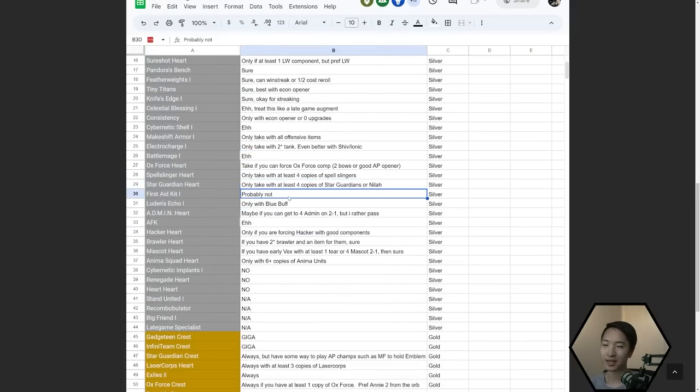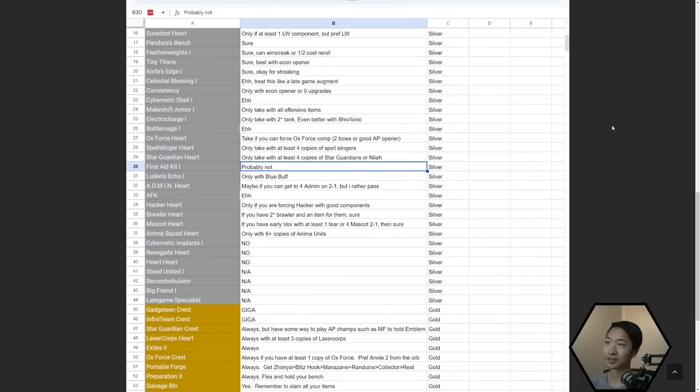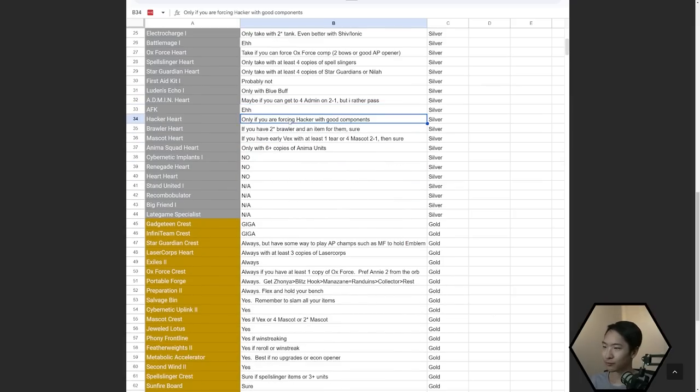Luden's Echo — only take with Blue Buff that you can build right away. Admin Heart — only if you get four Admins on 2-1, which is super rare, so I'd pretty much pass. Hacker Heart — only if you're forcing Hackers with good components; it's a little weak right now but if you got an early LeBlanc you could try. Brawler Heart — only if you have a two-star Brawler. Mascot Heart — only if you have an early Vex with at least one tier. Anima Squad Heart — only with six copies of Anima units.